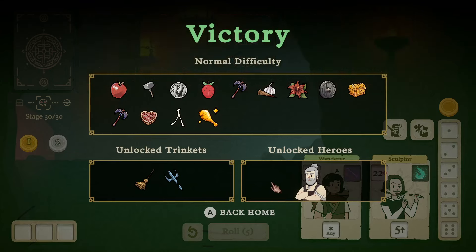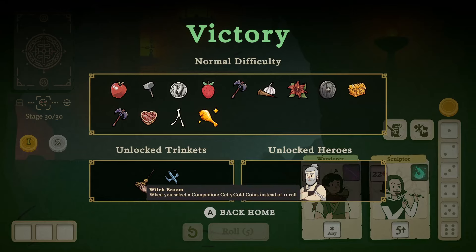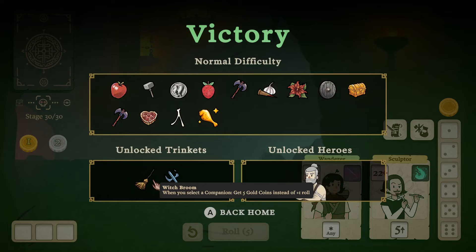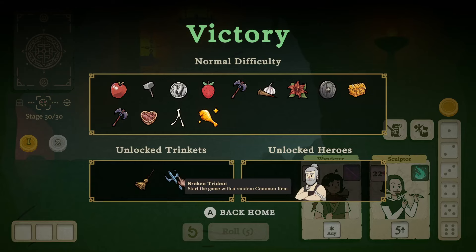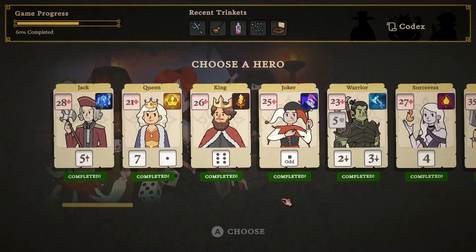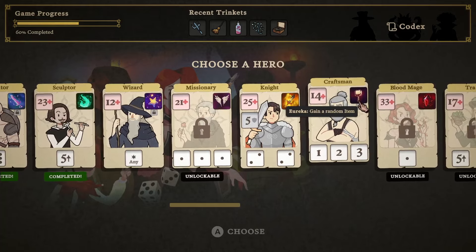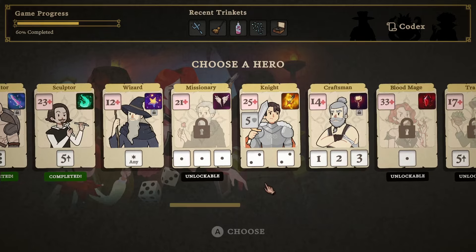We beat the boss with the Sculptor! Witch Broom and Broken Trident dropped. We unlocked the Craftsman — Eureka, gain a random item. These were our items and trinkets. Witch Broom: when you select the companion, get five gold coins instead of one roll — plus one roll, I don't love that. A game with a random common item seems good. The Craftsman, unlocked, can gain a random item once during a stage.